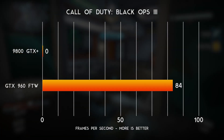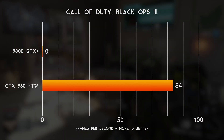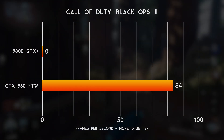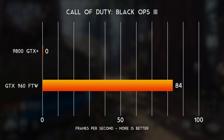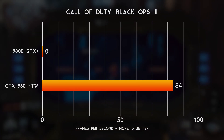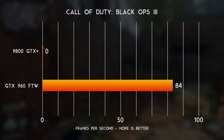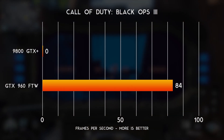For the last game I picked the game that I play the most — Call of Duty: Black Ops 3. As mentioned previously, the 9800 is no longer getting driver updates, so it couldn't actually load or play Black Ops 3 at all, whereas the 960 averaged 84 frames a second on high.